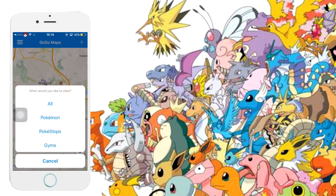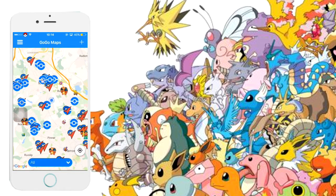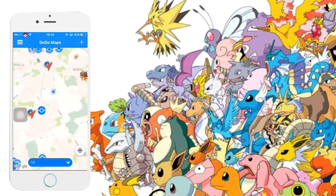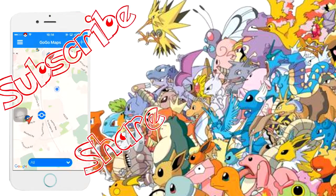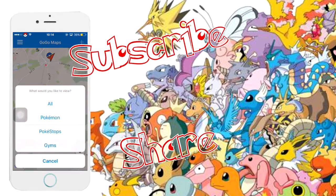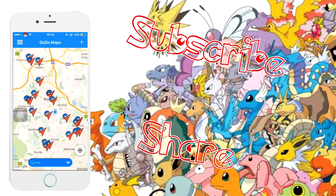It will show you the direction, and then you can go back to the Pokemon app — the hacked version — and walk to that place without actually moving or leaving your house. You can choose any option you want. That's basically it. Guys, I hope you like it — please like, subscribe, share, and I will see you in the next video. Peace.